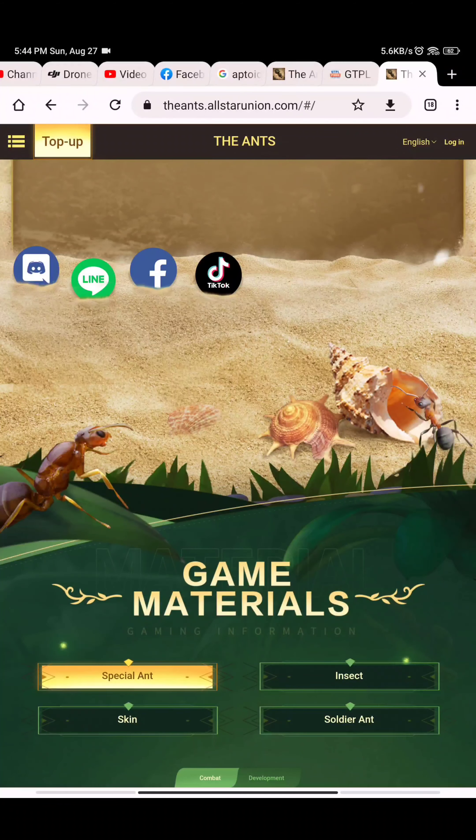After opening the browser, you have to open ants allstarunion.com. You will find this link below the video and also at the top of the video.